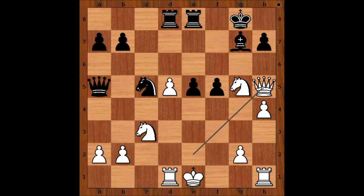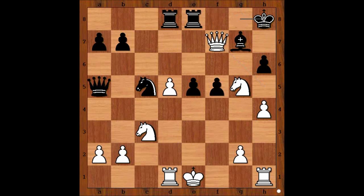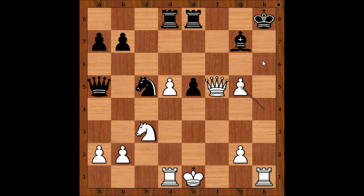h6 was played, queen to f7 check, king to h8. The white knight on g5 is under attack — how would you continue? Maria Muzichuk captured the pawn on f5, sacrificing the knight. h takes on g5, h takes on g5 — discovered check. King to g8.